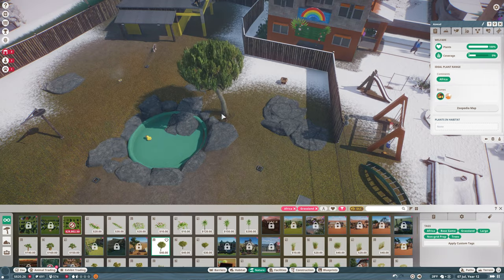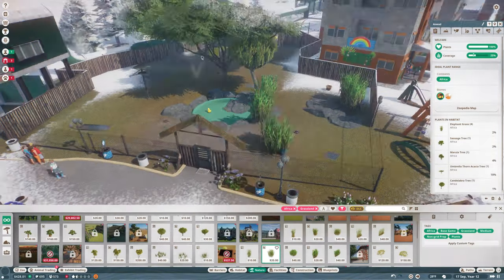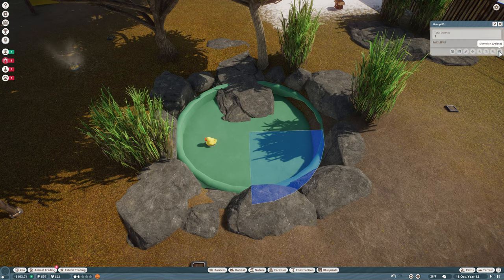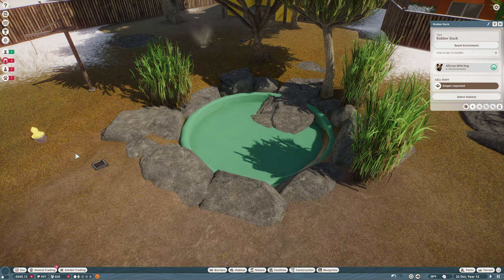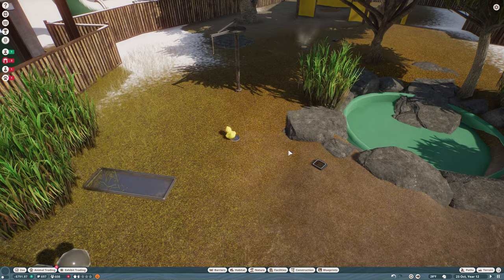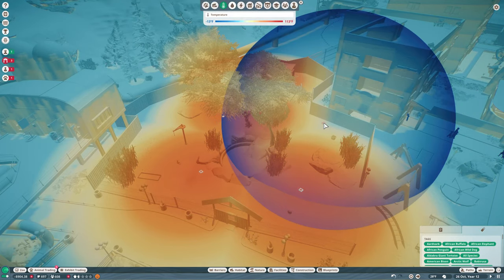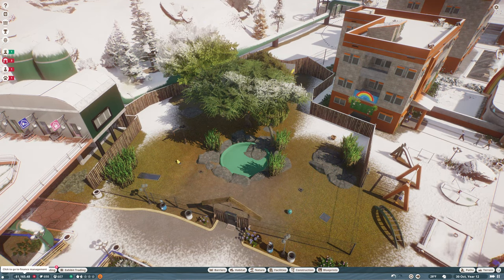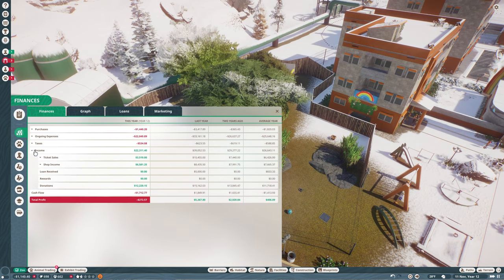Let's get you some trees in here. There's a little water thing but we can't delete it, so we'll just keep that there. Let's move your rubber duck over there so you can play with it now. That should make them a little bit happier. Insufficient funds for another heater. Finances are doing better though - income was way down.